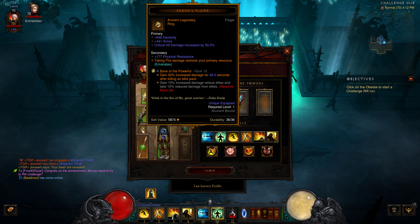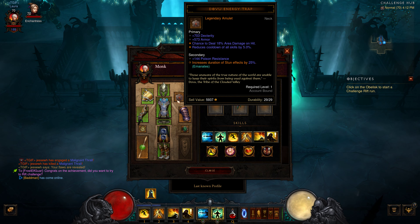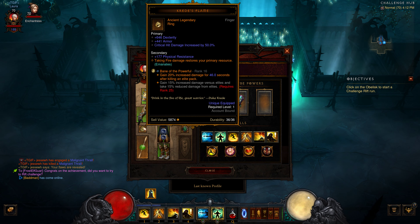Really nothing in the cube. These are the things to look for: gain 20% increased damage for 46 seconds after killing an elite mob — this pays off big time on the third floor. Also, the ring: taking fire damage restores your primary resource.